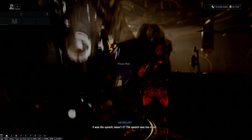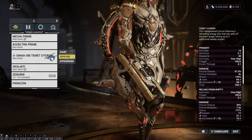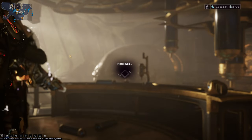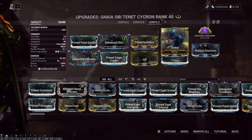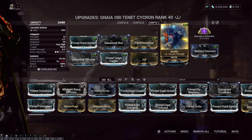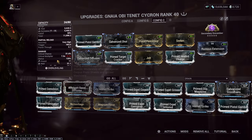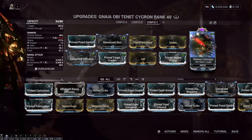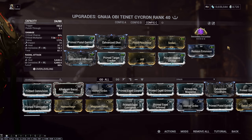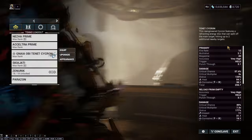I put Velocity on Nezha himself, and it's a heat-based Cycron. We just did Encumber with a little bit of punch-through and corrosive. Pretty basic. And Ruinous Extension, obviously, because you don't have to worry about ammo since it's a battery.